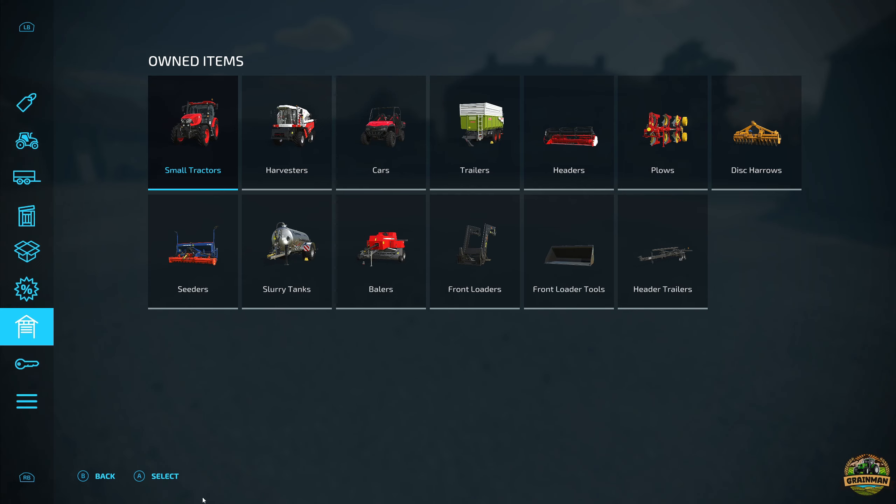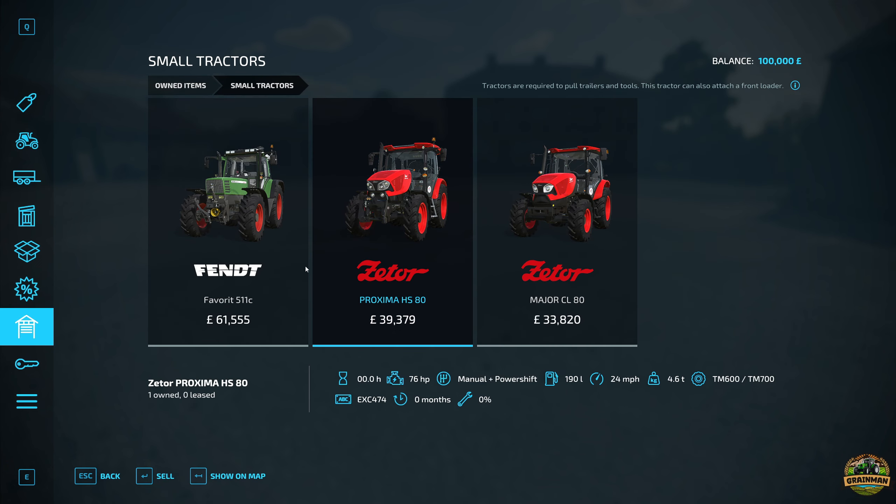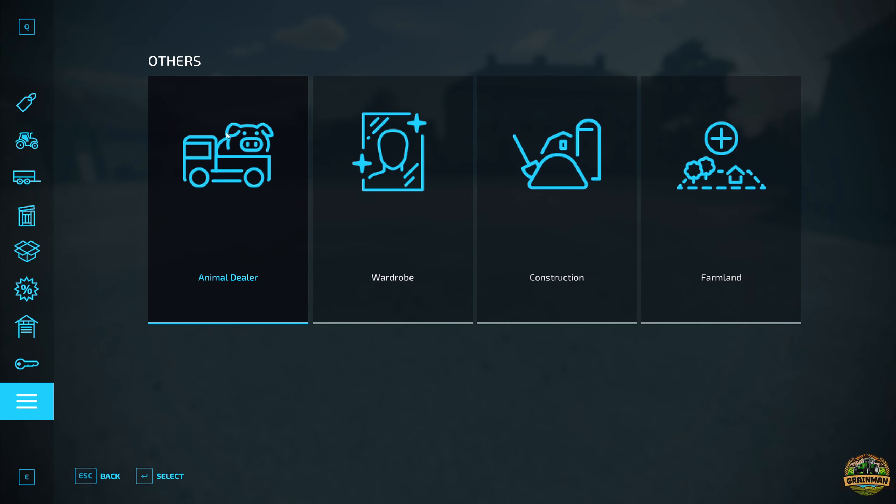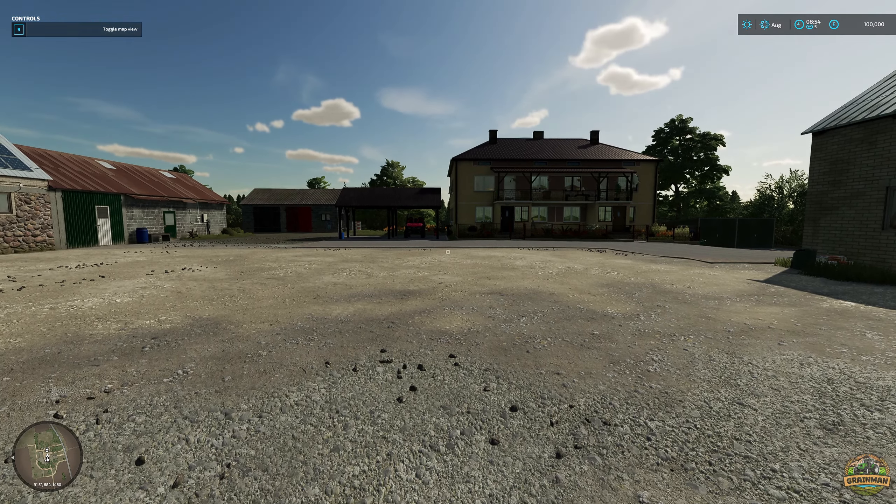Starting equipment wise we've got two Zeta Proximas and one small fence tractor, the Rush Math harvester, a Mahindra vehicle like a gator sort of thing, a Class Carrot trailer, a header for the harvester, a Pottinger plow, an Alpego disc harrow, a Super Assist slurry tanker, a very small MF baler, a front loader with one bucket, and the header trailer. Not too bad a start - no lease items and no map-specific ones either.